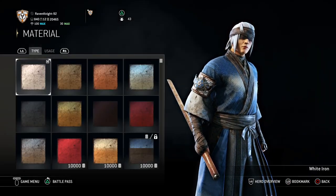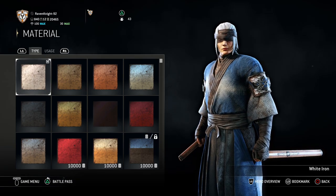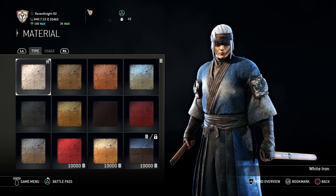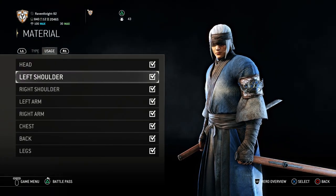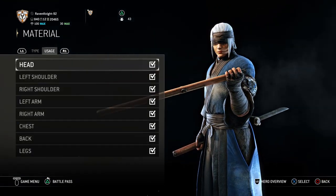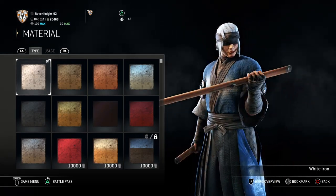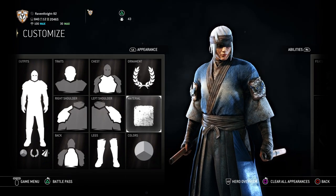Now, material — this is where it gets important. You need white iron. This is non-negotiable. If you want the white hair look we need for Shojuro, you need the alternative Kuchiyose helm because you can change the hair color with the material. The material in this case is white iron. You could limit it to just the head — you don't need it on everything. But you will need the white iron to make this work, because if you turn it off on the head, notice how it becomes gray and doesn't look quite as good. Part of the reason Shojuro was bullied was because he's albino with haunting blue eyes.